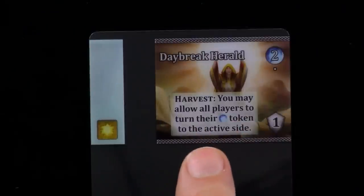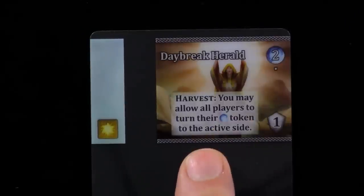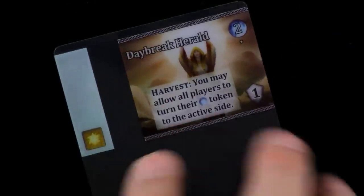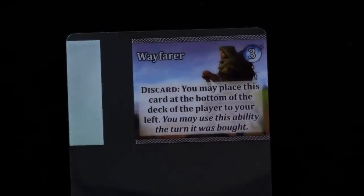You may allow all players to turn over their mana tokens or their amulets — that's an interesting thing. Talk about interactivity. You want to make sure you do this when everybody won't benefit from it, but you will. So it's all a game of timing. Lots of really cool, really cool new things.